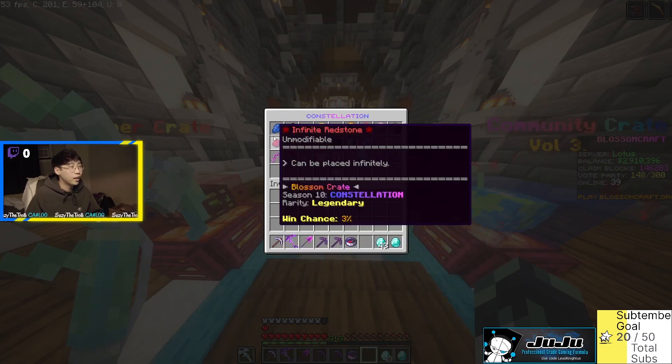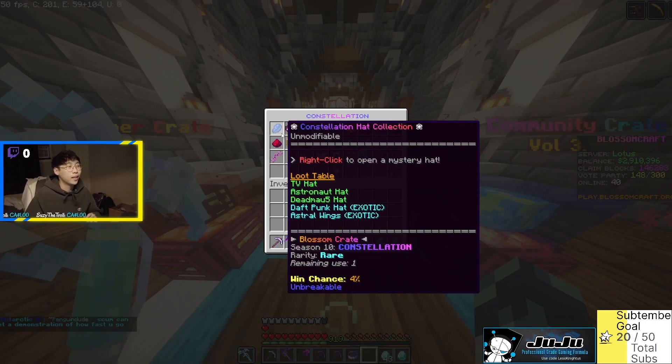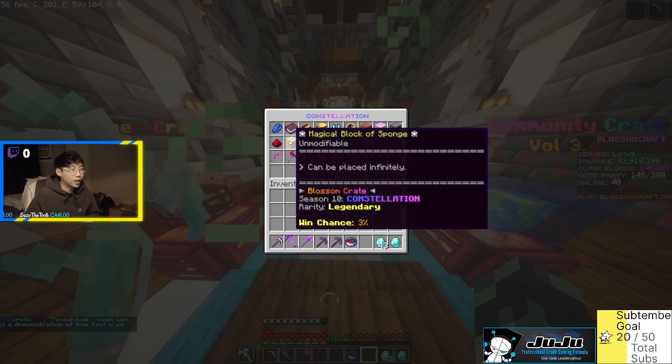Next up we have the Infinite Redstone — another infinite item with a three percent chance of dropping. For all you redstone builders, this is a great must-have essential. Next is the Magical Block of Sponge — sponges are actually really useful if you're trying to clear out a sea temple, so you don't have to scavenge for sponges anymore. That's actually very useful, maybe one of my bucket list items. Three percent chance of getting it.